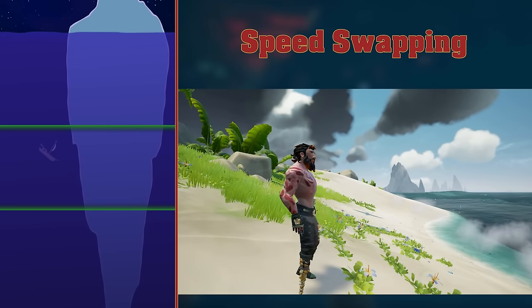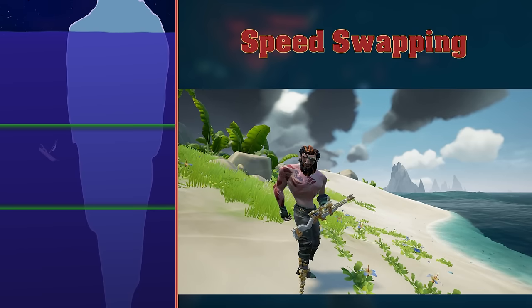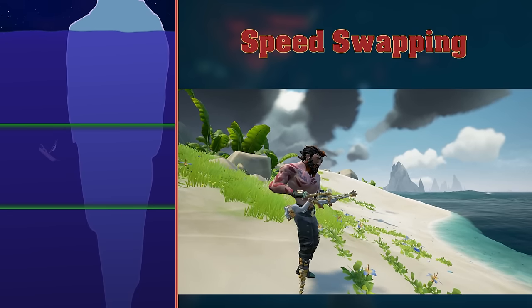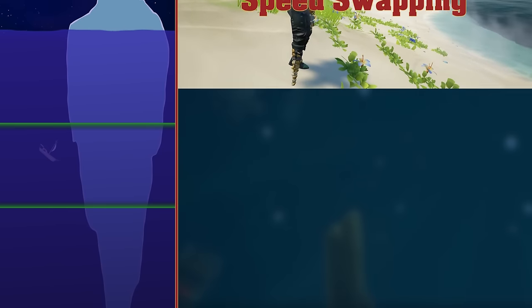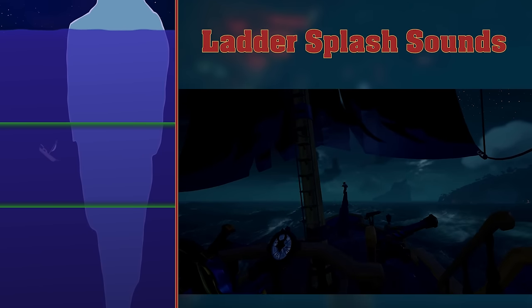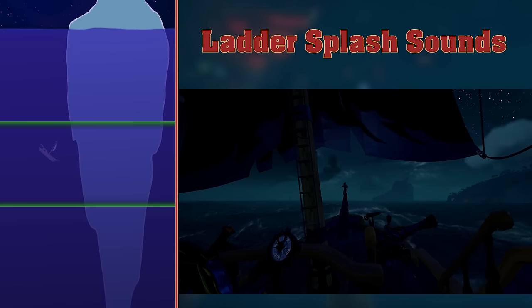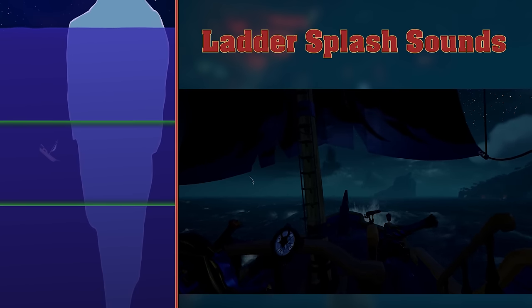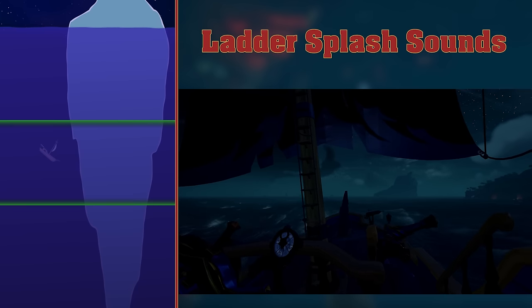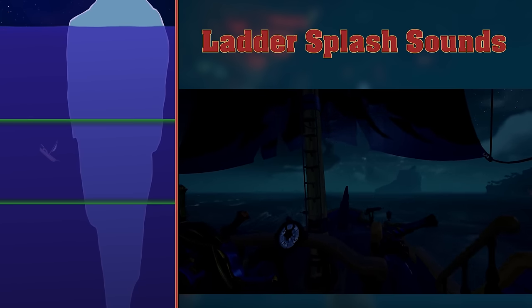Speed Swapping. Some people think that you can quickly shoot one weapon and then immediately swap to the other and fire that really quickly. But there's no such thing as speed swapping. It's impossible to reduce the delay between shots. Ladder Splash Sounds. When someone grabs your ship's ladder, a quiet splash sound can be heard, which can be very useful. Before Season 5, it was possible to nullify the splash sound by either blocking with your sword, or aiming down the sides when grabbing the ladder, or by grabbing the ladder from underwater.